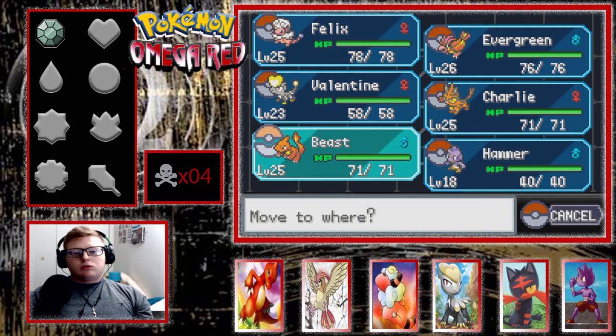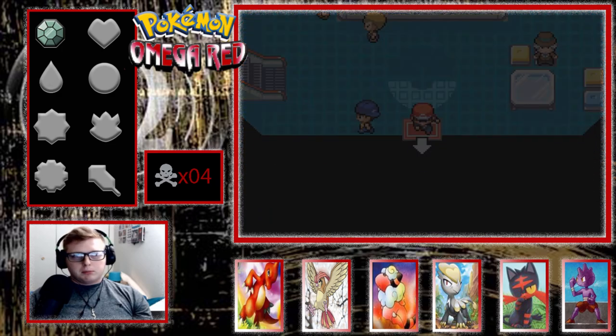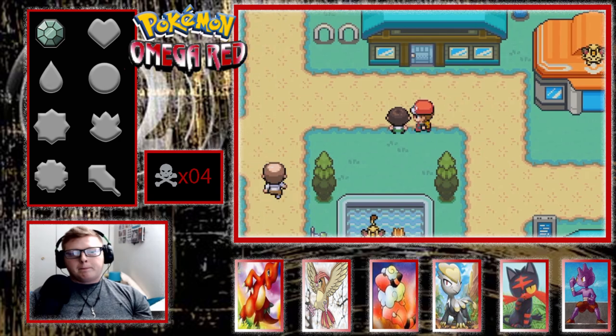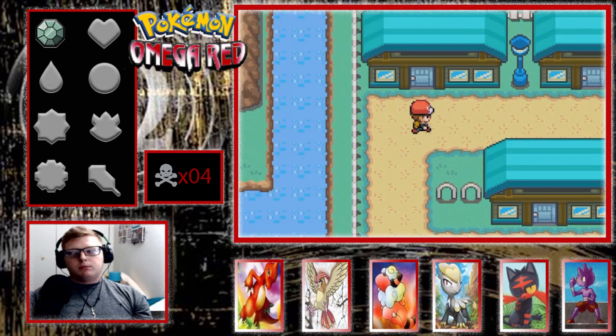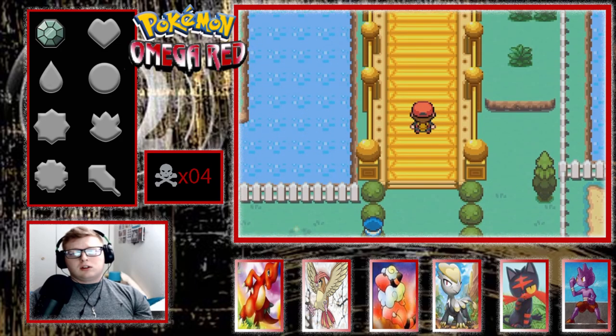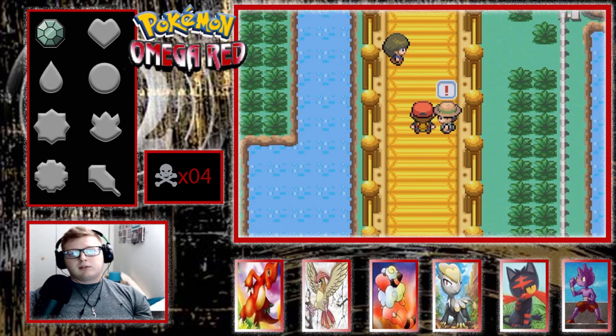I think his ace was level 26 — half his team was 26 too, so that doesn't really mean a lot. I'm guessing Misty's probably gonna be close to 30, honestly. I'm betting the Nugget Bridge people are going to have like a 28.